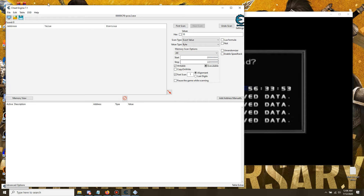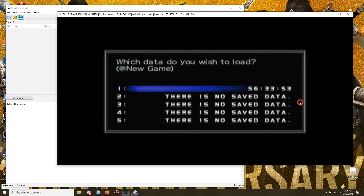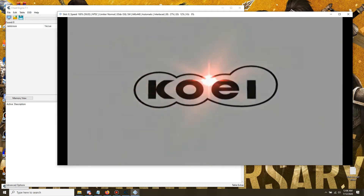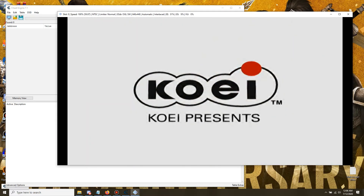Once you have that process logged into Cheat Engine, start doing your thing — load your save file, start a new save, or whatever you want to do. I can 100% guarantee you guys these edits do not break the save file; it loads just fine.